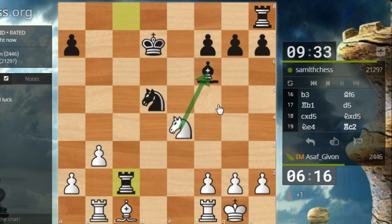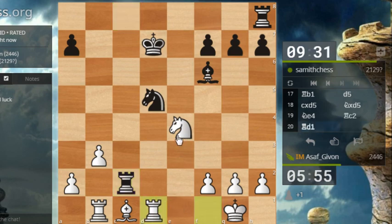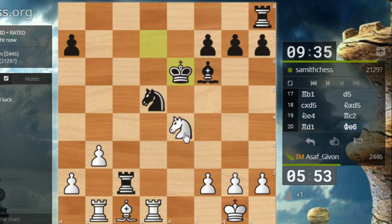At the very least I can take on f6 at any point and then play a move like bishop b2 for example. I'm wondering if I should insert the move rook d1 — whether this move will be useful. Let's go rook d1. I'm curious about where exactly his king will go. King e6 — okay. Now I can harass him a bit with rook e1, or I can go for the simplistic knight takes f6. Let's do it.